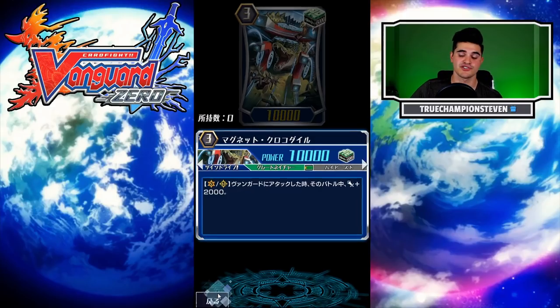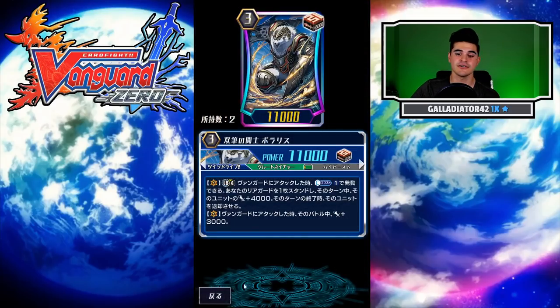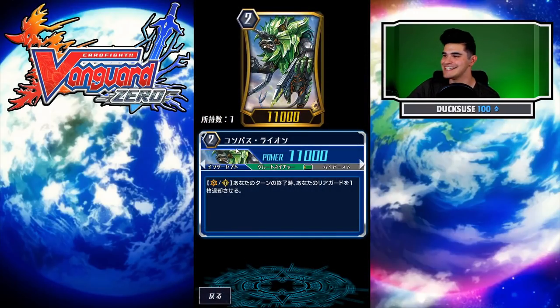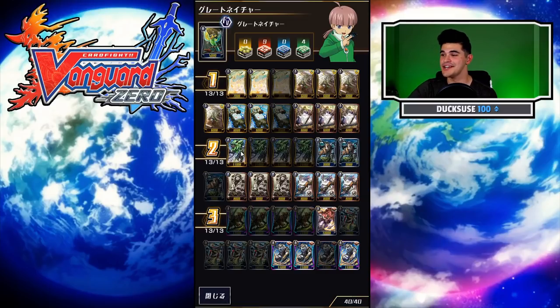The 12k attacker Magnet Crocodile is a really nice card to re-stand by itself because it re-stands for 16k essentially, thanks to Polaris's skill without any other triggers — hitting great numbers against 11k vanguards. Moving on to grade twos, Compass Lion is probably the best grade two in this deck: an 11k base with the skill that at end of turn, pick one of your units to retire — a must-happen ultimate enabler. He's also a great card to re-stand because with a 6k boost from Stamp Sea Otter, he hits 21k.